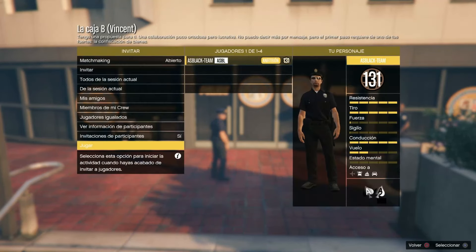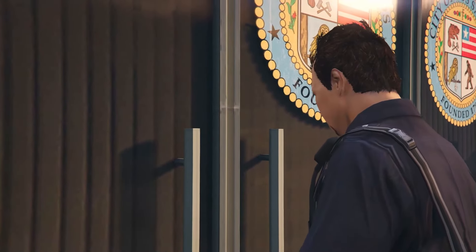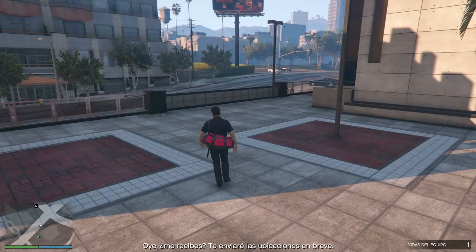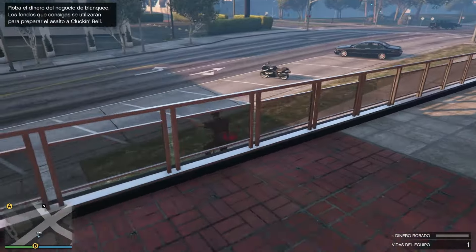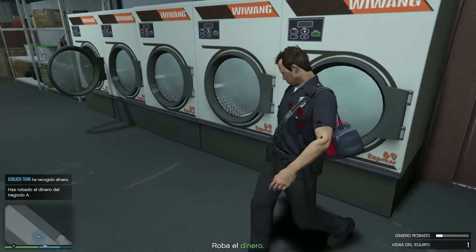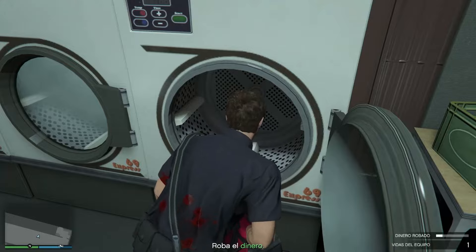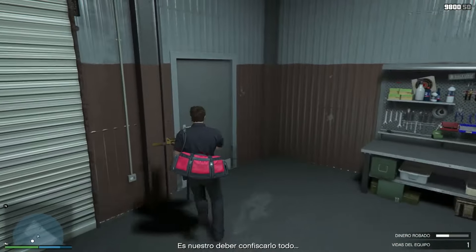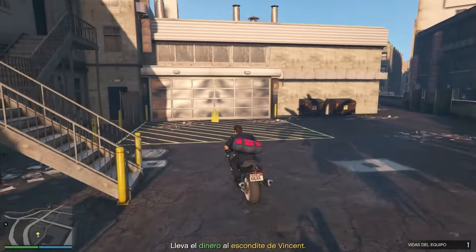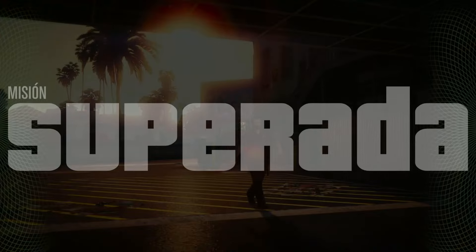Al terminar la caja B, como habéis visto, desbloqueamos el precio caro del coche de policía, el Interceptor. Entonces primero te puedes hacer la caja B, luego la actividad que os pondré en la descripción del vídeo, que os la tenéis que agregar en el Social Club sin estar metidos en el juego. Ponéis la actividad en el Social Club, la marcáis, luego ya entráis al juego, os vais a estar online, lista de partidas marcadas y ahí la tendréis. Os pondré enlaces para PS4, PS5, Xbox One, Xbox Series y PC, o sea, para todas las plataformas. Y la caja B es ir a los dos sitios esos de dinero, luego venimos aquí, entregamos y listo, de esta manera tan fácil.